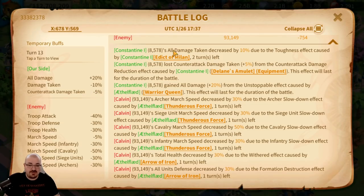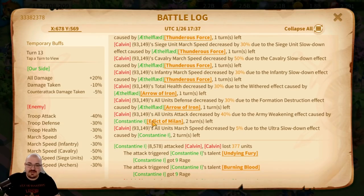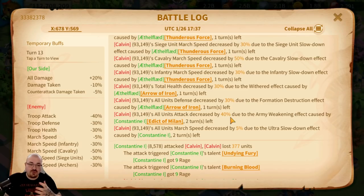Constantine's 'Edict of Milan' and Ethelflaed's troops attack are both active skills on the same turn, so only the strongest one applies — that's the rule for active skills. You can also see troops defense, troops health, and a march speed reduction of minus five percent specifically on cavalry from Ethelflaed. That minus five percent march speed is from talents, which is a passive skill, and the other march speed reductions are also passive skills — meaning passive skills do stack.